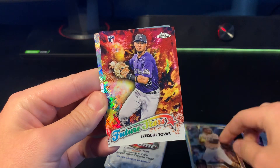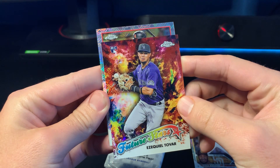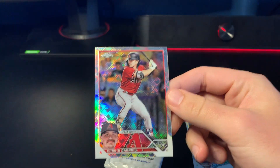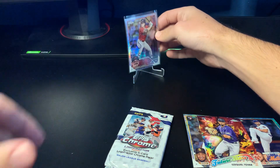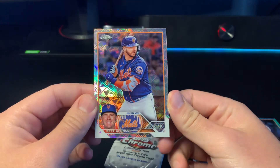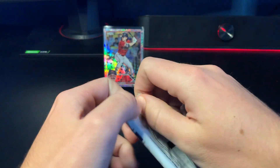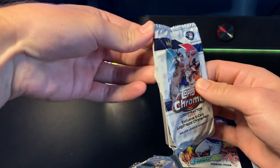The insert is a Future Stars for the Rockies — that's gonna be Ezekiel Tovar. They even have the Logo Fracture design on the inserts, which is pretty cool. There's a nice Corbin Carroll — yes, that's what we're looking for! That looks pretty decent. One box and we hit the Carroll! It is a reduced checklist — I think 110 cards — so it's a little easier to hit good names, but definitely not guaranteed out of one box. Nice pull to start off.